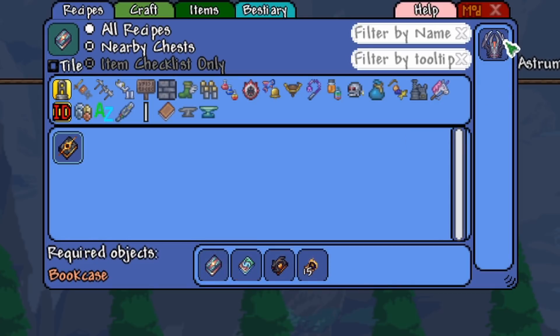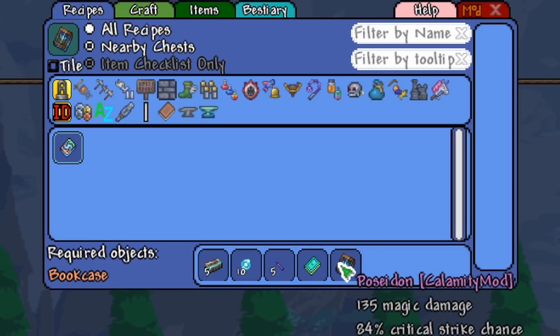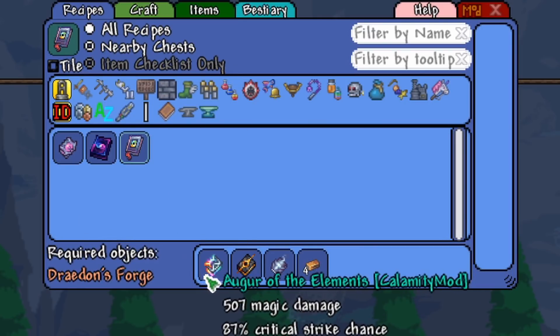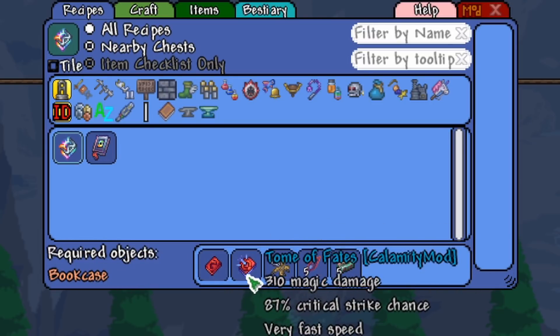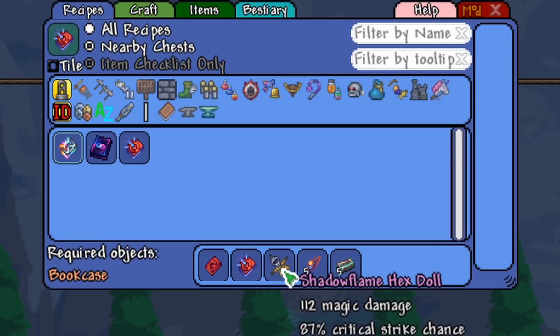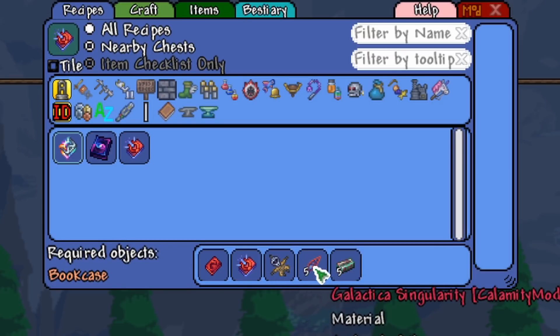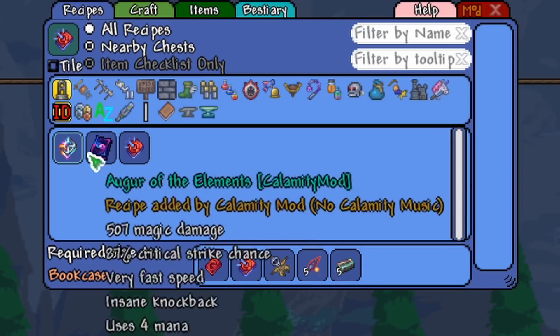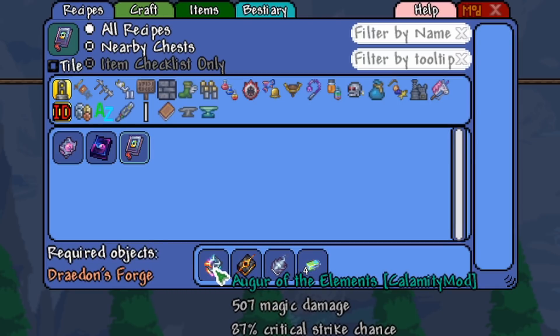Starfall you can get from Astrum Deus. The Nuclear Fury is a combination of Luminite, Souls of Sight, Unicorn Horn, Razorblade Typhoon, and Poseidon. The Augur of the Elements is the Eldritch Tome — which you get from the Slime God — Tome of Fates, which is Meld Bars and Spell Tome, then the Shadow Flame Hex Doll from the Goblin Invasion during Hard Mode, and then Galactica Singularities and Luminite which you get after defeating the Moon Lord.